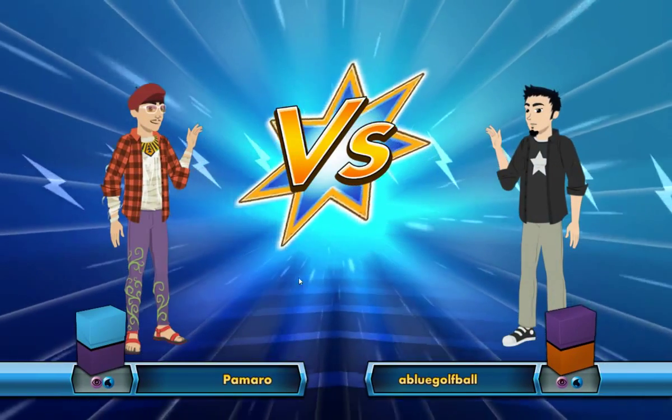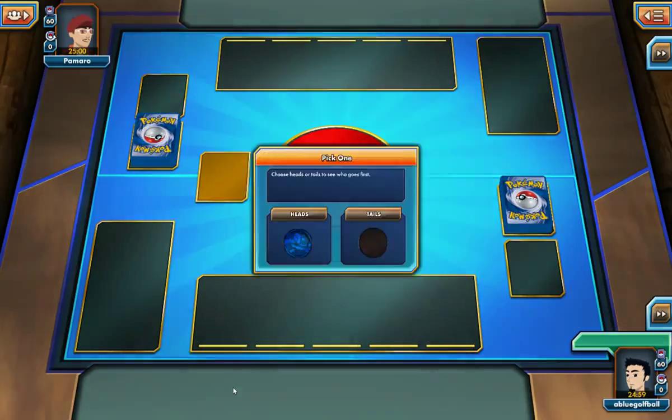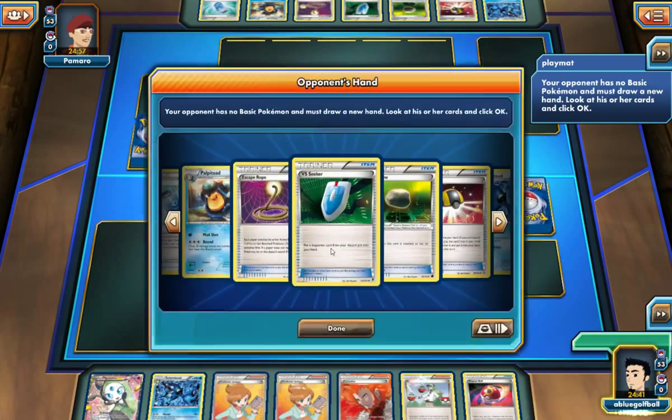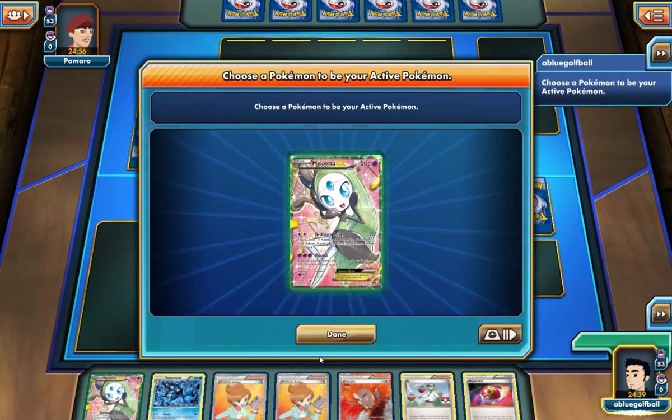We are going to be playing against another Water and Psychic deck — Pamaro. Let's go for heads. Yes, I'd love to go first so we can evolve first. So here we go — my opponent is playing a round deck as well! And he's got the advantage for playing a round deck. That's funny.